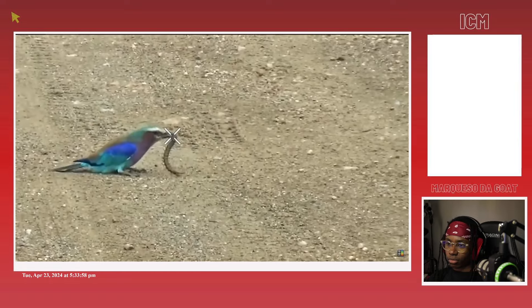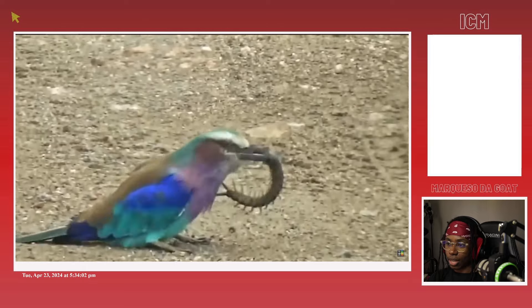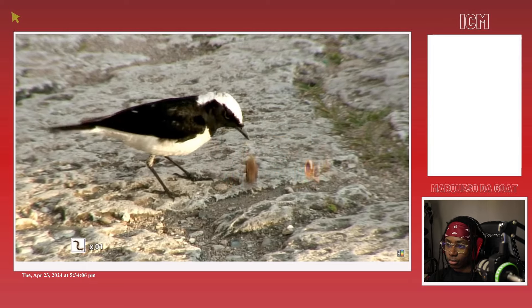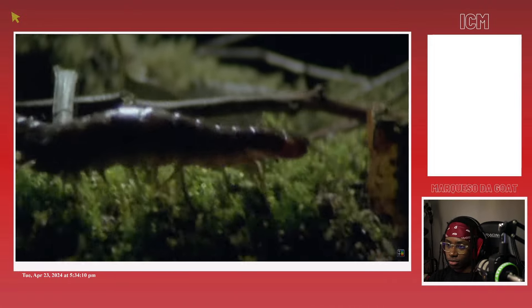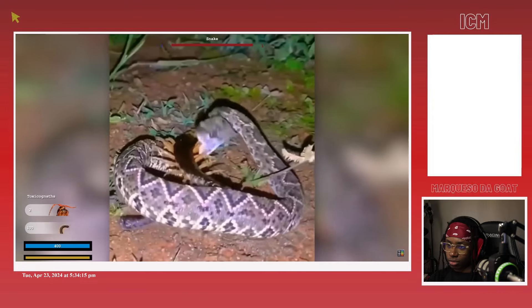For example, the introduction of the beak attribute dramatically improved the bird build's matchup against centipedes, as the disjointed hitbox makes the risk of a counter-attack less of a concern. But let's first discuss the centipede. The centipede's bite is one of the strongest in its weight class, enough to make some snake mains jealous.